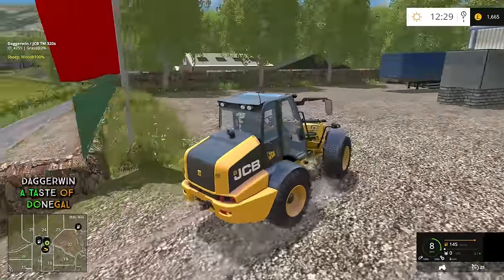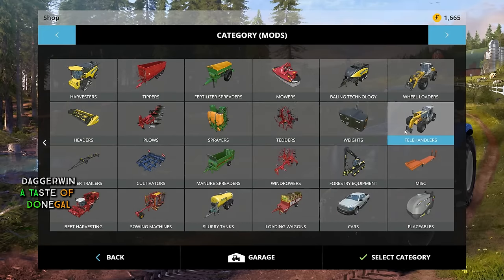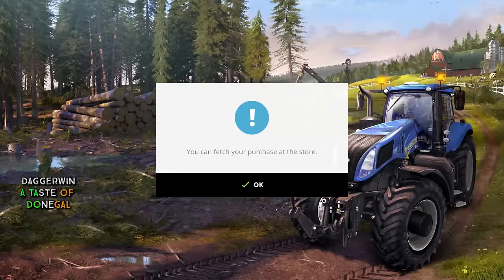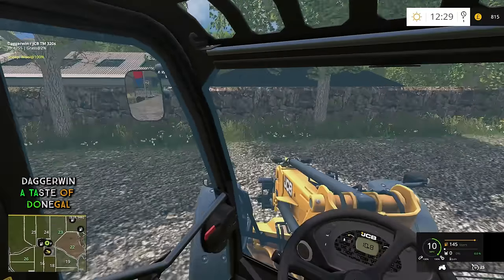We'll have to see how much it costs — probably around £1,000, hopefully not out of our price range. It should be in this category here. £850 — that sounds okay to me. We could rent it, but we don't need to. We'll go in cab view and get that attached.